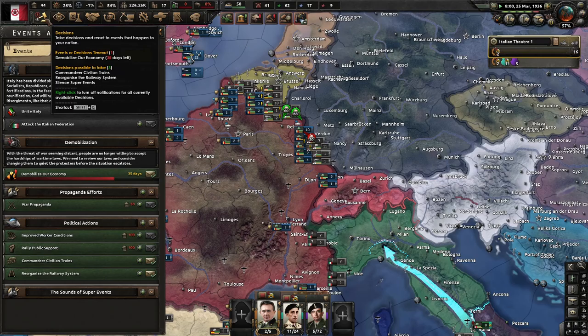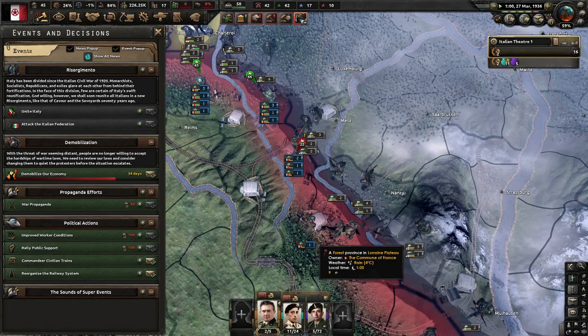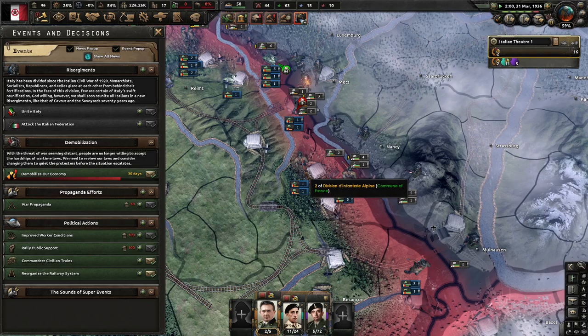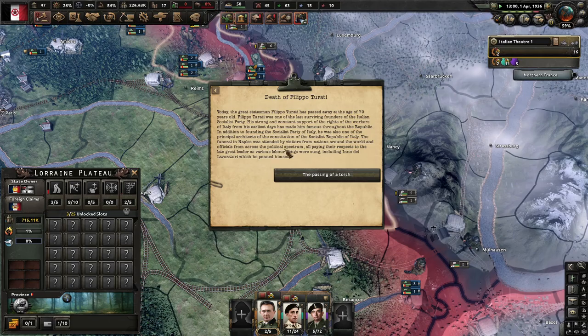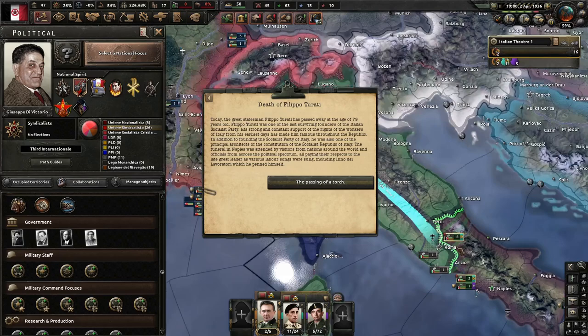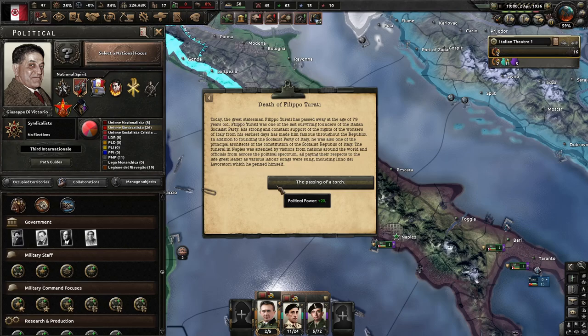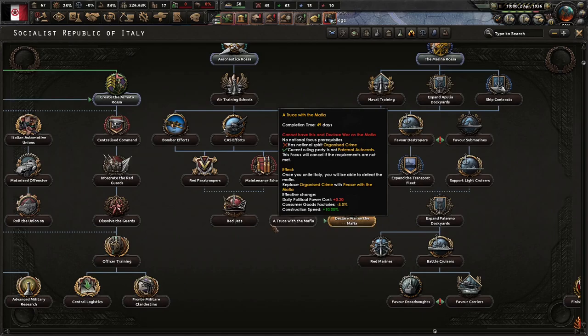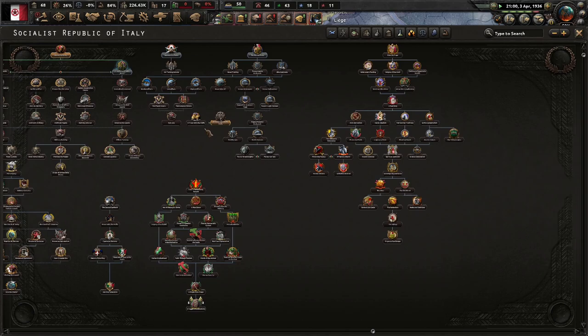We've got to stop them. The Second World War has fired — wow. Please guard your border better. Death of Filippo Turati: the great statesman Filippo Turati passed away at age 79. He was one of the last surviving founders of the Italian Socialist Party and a principal architect of the Constitution of the Socialist Republic of Italy. His funeral in Naples was attended by visitors from around the world and officials from across the political spectrum. His labor songs were sung, including 'Inno dei Lavoratori,' which he penned himself. It seems we dealt with the Mafia for now.